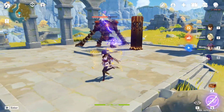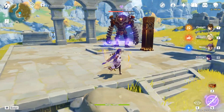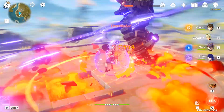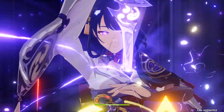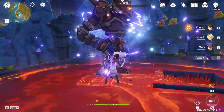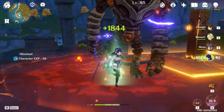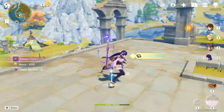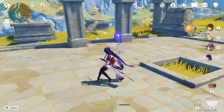Here we're doing a quick test on her, and I really suggest you follow this rotation. When you're fighting any enemy, use the other characters' bursts first — here we use Bennett, then Mona — and then go back to the Shogun and use her burst. As you can see, it's almost done and I didn't even use her Elemental Skill yet. So if you really want to use her, use your other teammates first and then use Raiden Shogun's ultimate.